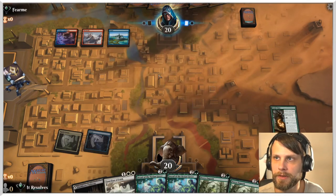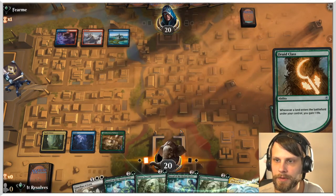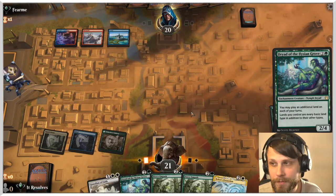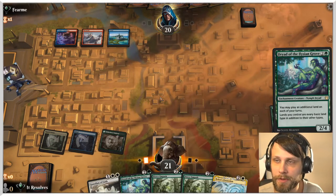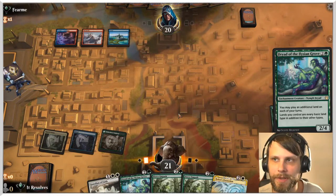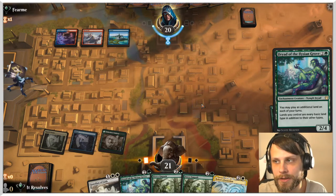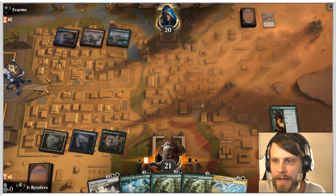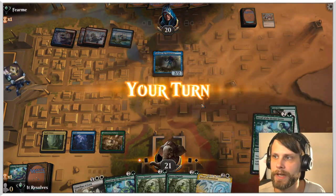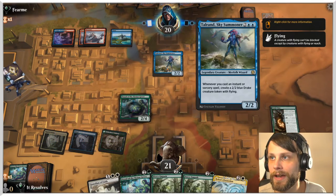I'm 100% expecting a counter but the positive is we have multiple Dryads and multiple Fierce Empaths, so I'll go for the Dryad first — this opens up mana possibilities for whatever we draw. Fierce Empath's targets aren't playable anytime soon so there's no huge benefit to playing it right now. They counter the Dryad, which raises the question of what we go for next — but then they don't counter the second one. Never mind, that solves that problem.